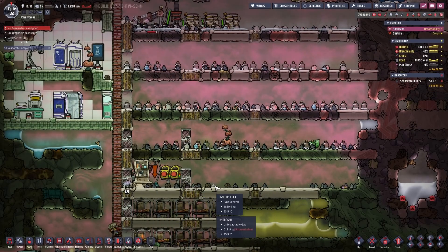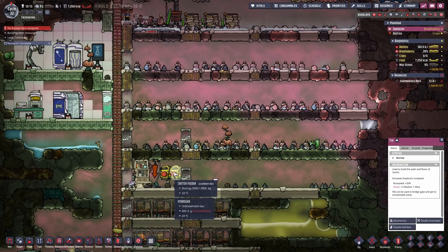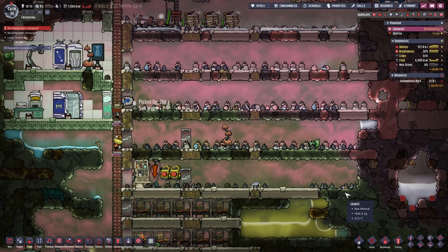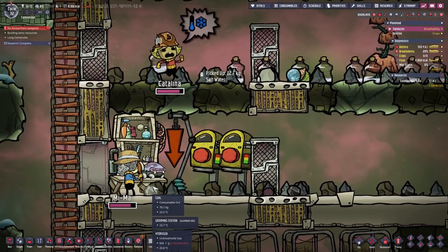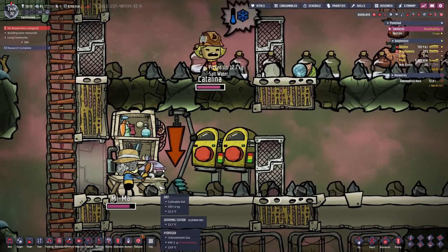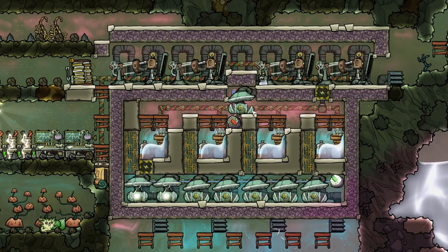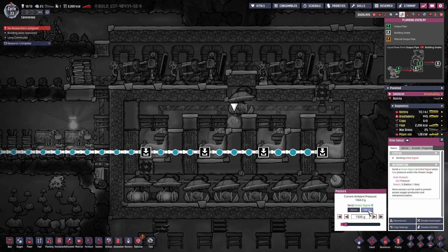And now the hatch is being groomed — nice. Because the power from the battery was not enough to fill this up with a high enough gas pressure to start our system, I'm going to set this to be low for a short time.